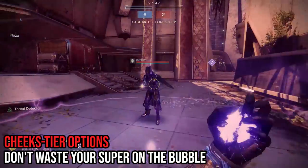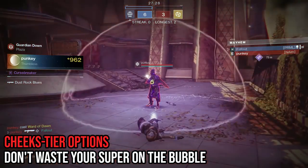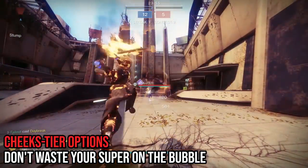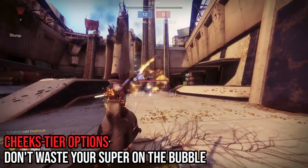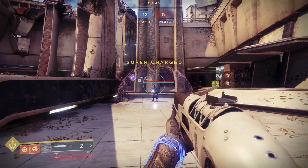And likewise for handheld supernova — I know that's not a super, but I thought I would give it a try. You'll get mollywopped, believe me. Capping out the bottom of the barrel of options, we have both top and bottom tree Dawnblade. Even if you throw every sword you have available at the bubble, you will not break it and you'll wish you had spent it terrorizing unprotected guardians instead. Okay, that's what completely doesn't work.